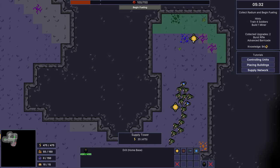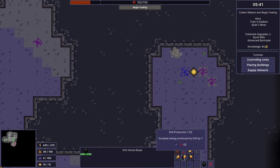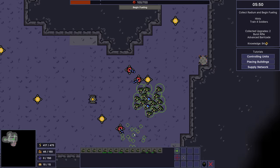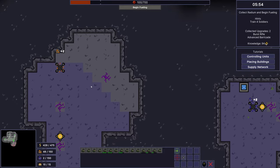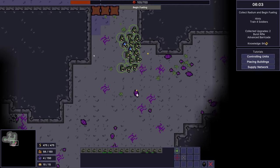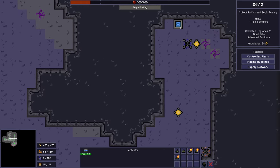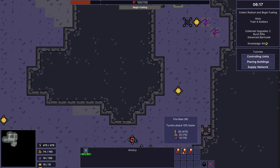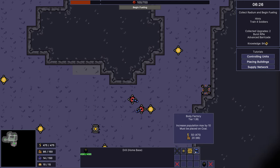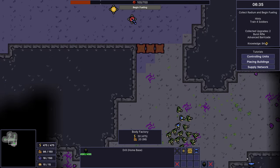We need to get the top resource. We will place an armory here and go for the resource and mine it. We got 100 radium. Let's build a few of those. I built the armory but something's wrong — turrets deal increased damage, fire rate, magazine size. Wait, I built a different thing than I intended! Those are the mistakes we will definitely make at the beginning and we need to learn from that.